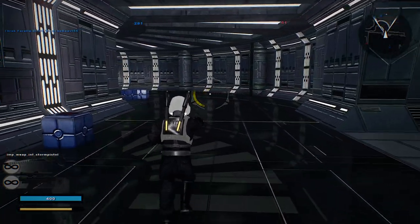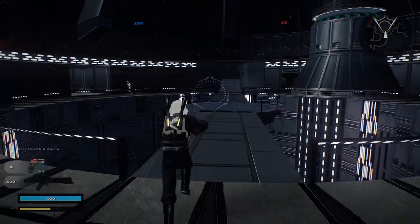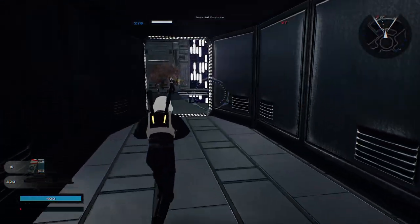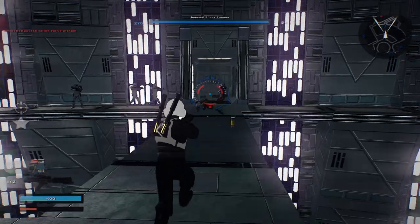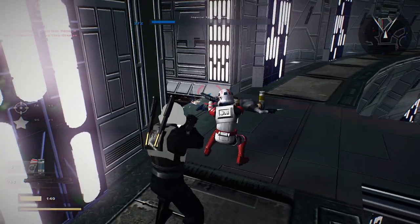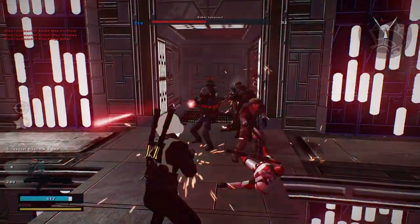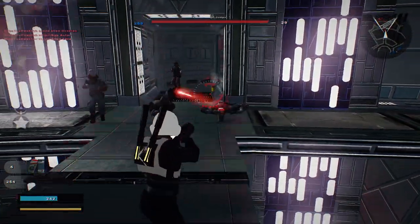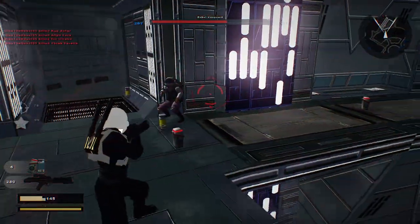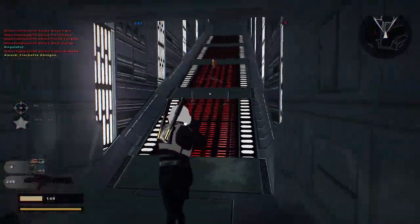What else have you got? You have a storm pistol of some sort. Let's see what we can do with the blast cannon. We have to get to the bottom units. We got one! There's too many of them — don't get us! Victory is within our grasp. Bang! Oh well, that was a surprise. Where's the scum? Got him. I did some damage to some of them — that's good enough for me.